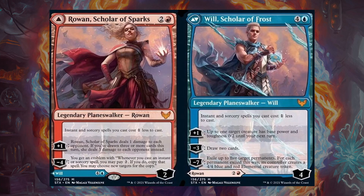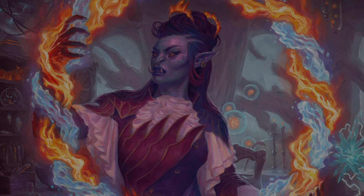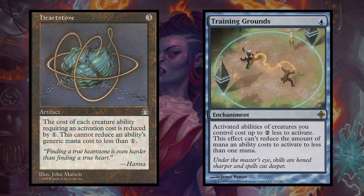Then we have the modal Planeswalker pair, Rowan, Scholar of Sparks, and Will, Scholar of Frost, who have the same static ability but also have added utility with their Planeswalker abilities. You'll probably want to cast Rowan most of the time because she can apply extra pressure to our opponents' life totals, and if you happen to get her ultimate off you'll have another option to copy spells, and she only costs 3 mana compared to Will's 5. The final 2 cards in this category are Heartstone and Training Grounds, both of which reduce the cost of our activated abilities. With an effect like Rutha, 2 mana can seem very unplayable in a lot of situations, so reducing her activated ability down to 1 will give us more opportunity to utilize her more reliably throughout a game. These are great cards in any commander deck that has an activated ability on their commander.